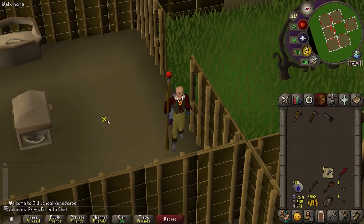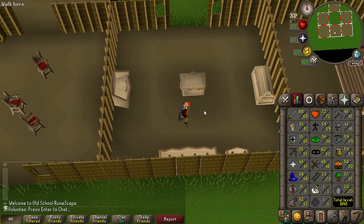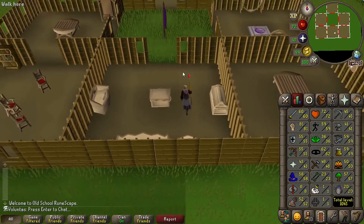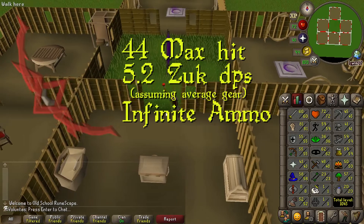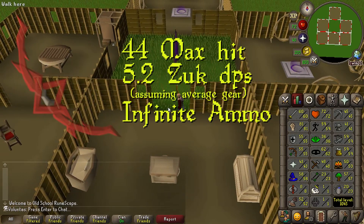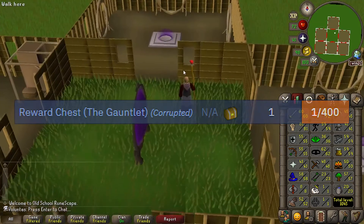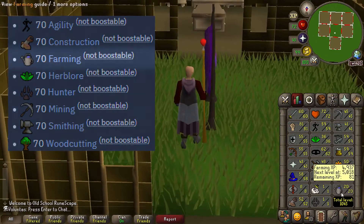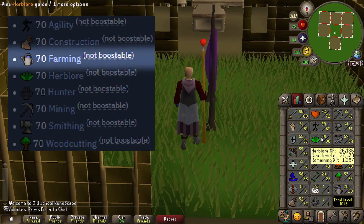My house is set up pretty well. I think it's time to start tackling the main big obstacle for this account, and that's going to be completing Song of the Elves. The Bow of Ferdinand is just such a good item, and so easy to get with Song of the Elves, so there are some big skill requirements. And for this episode, I want to tackle farming, and maybe chip into Herblore.